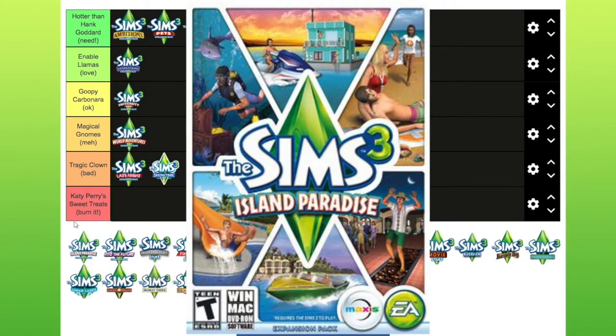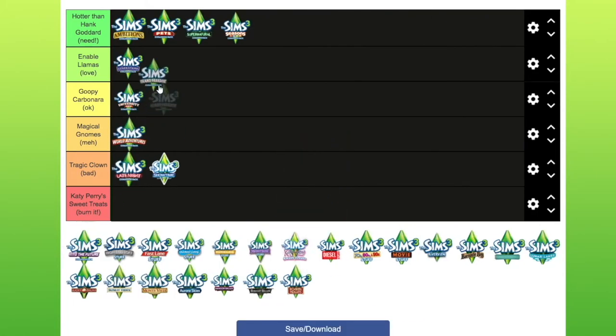Island Paradise — my initial reaction is to put this in love, even though I barely played this one either. Il Paradiso, which is the world that comes with it, is notoriously really laggy, and I haven't had a decent enough computer to play it. But I love all the build/buy and clothing options. With it you get houseboats, diving, mermaids, and you can explore the caves. I feel like I'm going to put this in love because it's just right up my street — hey, I can do what I like, it's my list.